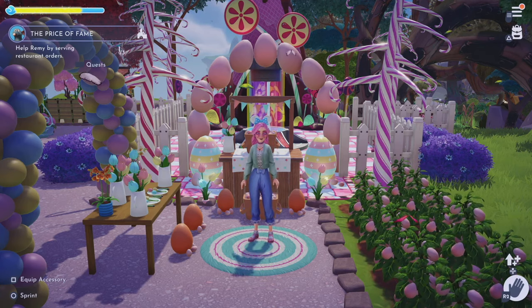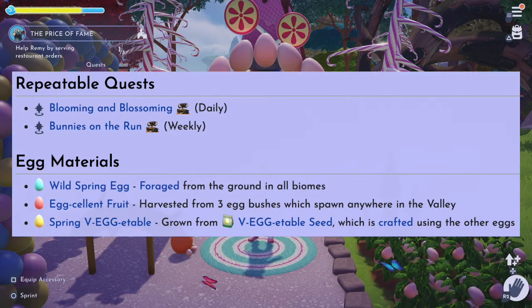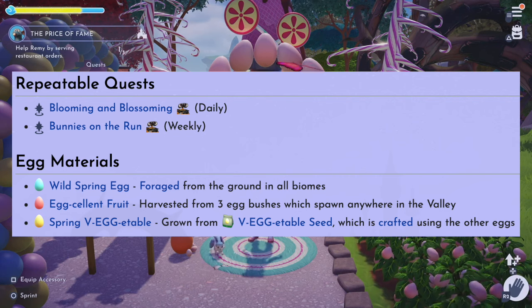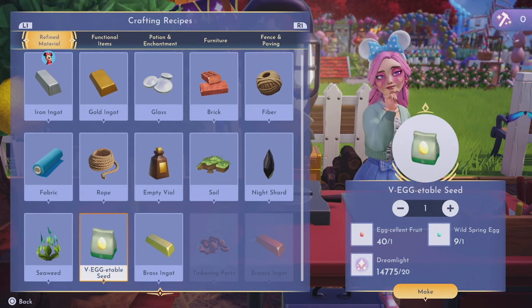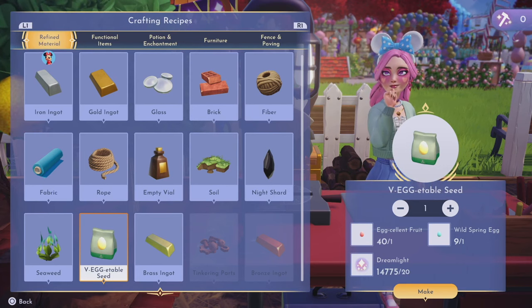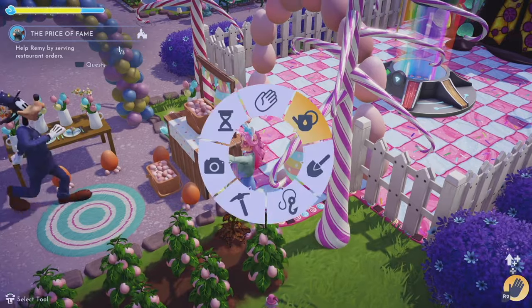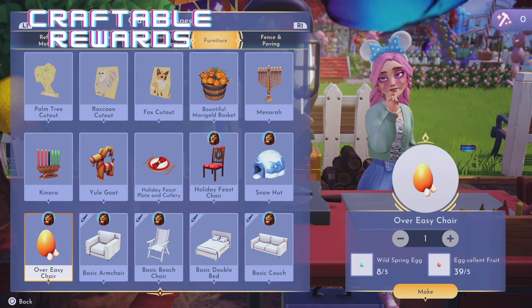So let's get into what those egg materials are. The three egg materials you'll have to keep an eye out for in your valley are: the wild spring egg, foraged from the ground in all biomes; your egg-cellent fruit, harvested from egg bushes that spawn anywhere in the valley; and your spring ve-egg-tables, grown from the ve-egg-table seed, which is crafted using other eggs. Once you've gathered enough excellent fruit and wild spring eggs, you'll need at least one of both plus Dream Light to craft your vegetable seed. Plant it, grow it, and you'll have all three colored eggs — and all craft rewards are at your disposal.